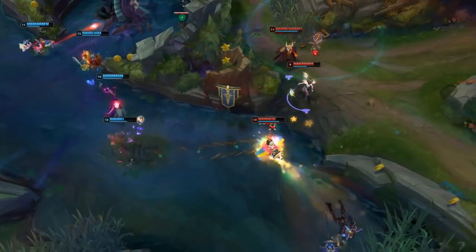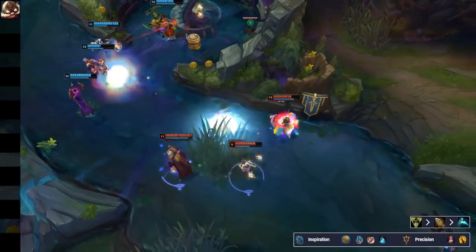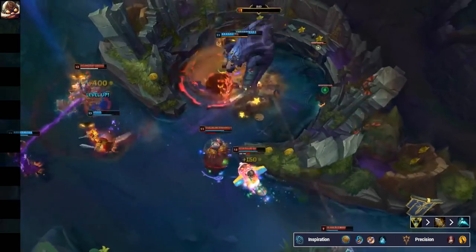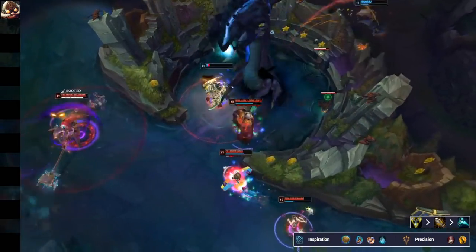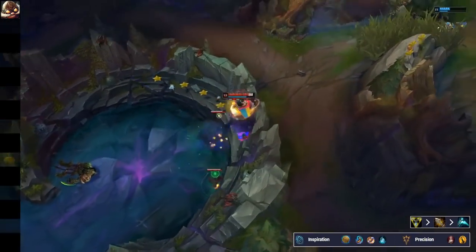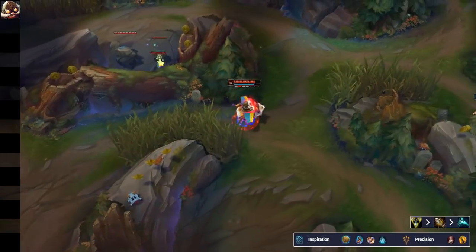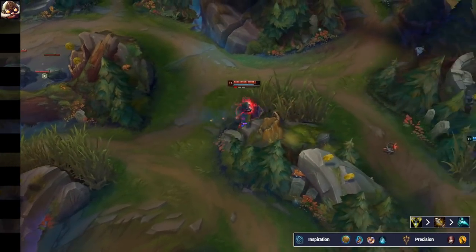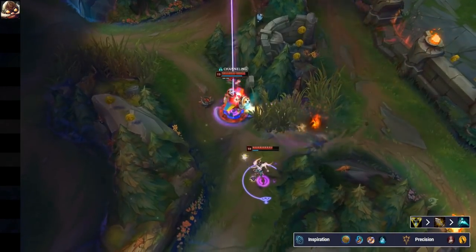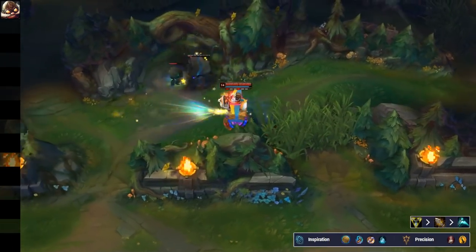To start it off, a mid lane pick: Corki mid right now with a different build setup is doing very well in this patch. For the build setup on Corki, it's Triforce into IE, and then Essence Reaver as your third item. This build gives you a lot of upfront burst — no attack speed at all, but your autos hurt for a ton. You pretty much three-shot in the mid to late game, and it gives you a ton of AD.